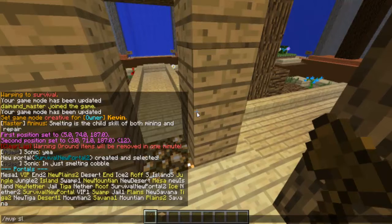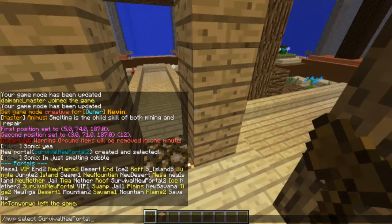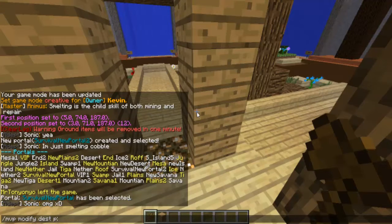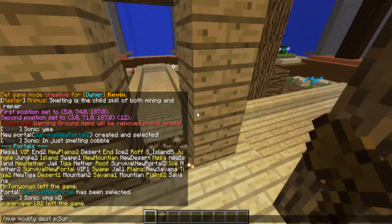Slash mvp select. Now you're going to select the survival new portal which we created. Using that, you're going to want to do mvp modify dest p, and this will teleport you to your new portal that you made — survival new portal 2.